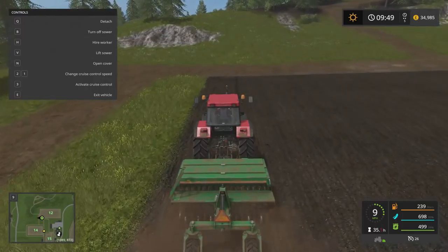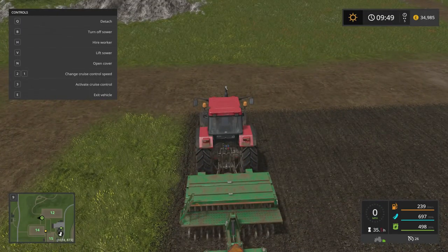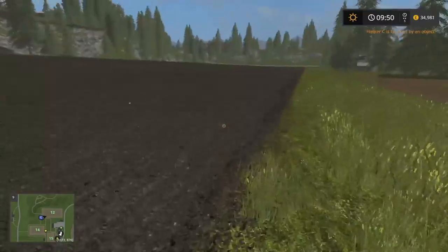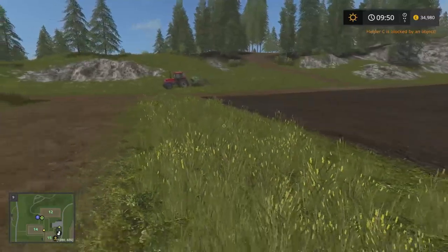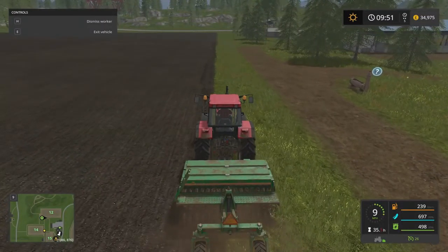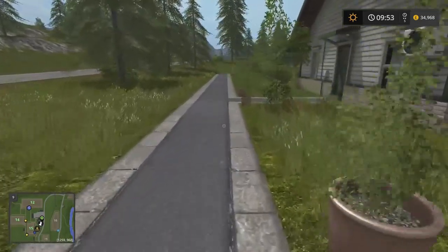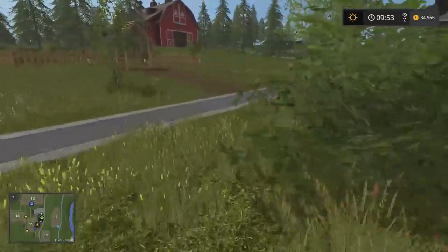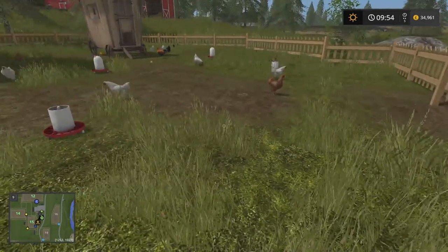I'll probably do a few rows and then I'll hire a worker to come and do it. It's saying 700, 100%. So is this working? Are they actually planting? Oh, it's working now. So you can see the percentage going down — you have to press B to turn it on. That probably makes sense. So what I'm going to do is hire a worker and let them carry on doing that. So now the seeds are getting planted in there. Helper C is blocked by an object. Oh, you're going right to the edge because I missed it. Fair enough.